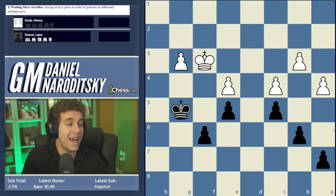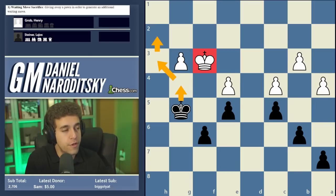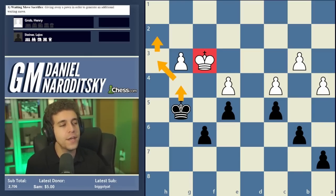Since we can't break through directly with f5, we'll need to adopt a more subtle method — shouldering white's king off f3 and infiltrating the kingside. Pause the video and see if you can figure out a way to do that, trying to calculate as deeply as you can.